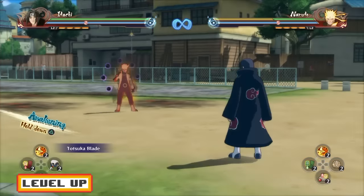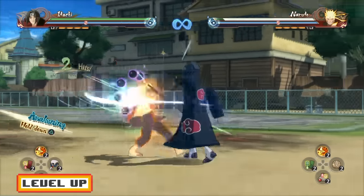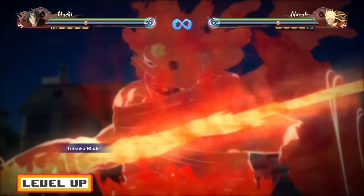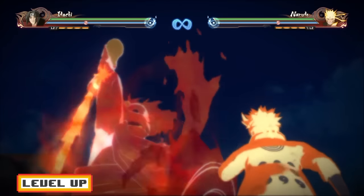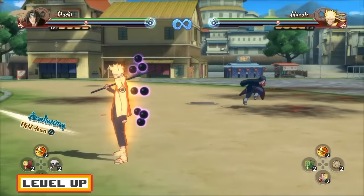I have the Totsuka Blade equipped. So let's talk about the Totsuka Blade Ultimate Jutsu Cancel. Five hits into the down combo, you guys can cancel into an Ultimate Jutsu. You guys can also do an S3 Ultimate Jutsu in the five hits into the down combo.